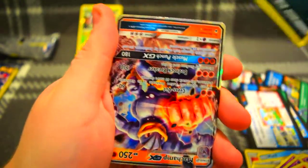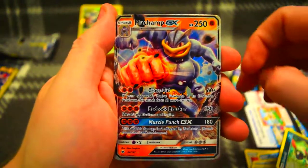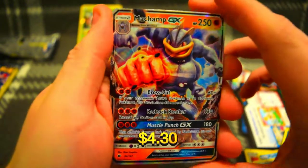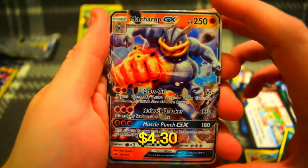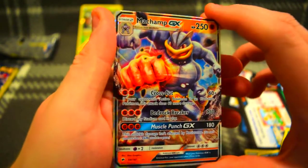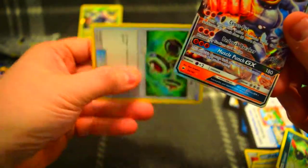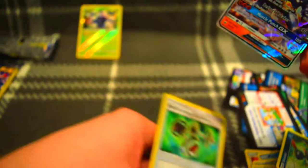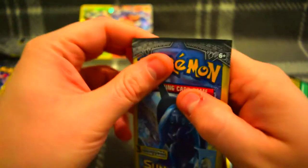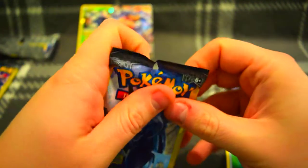Sneasel — oh yeah, here we go! The GX Machamp! Bada bing bada boom, looking very nice. Love Machamp, one of my favorites when I was collecting because it's the only one I would ever get. Well, I'd always get Machop and Machoke basically. And at the end, Bodybuilding Dumbbells — awesome! We hit it, we hit one! Let's see if we can get a few more.